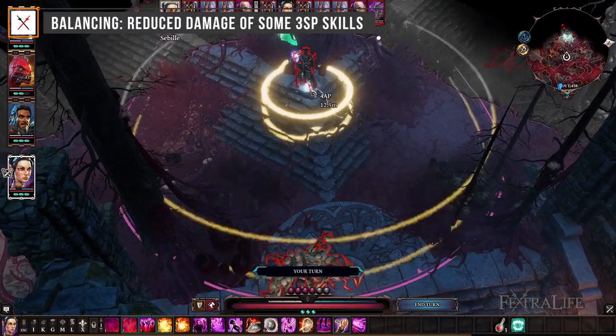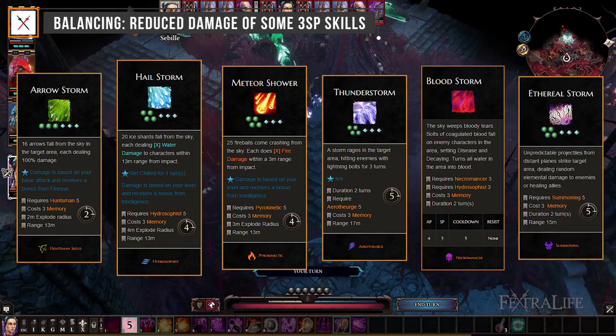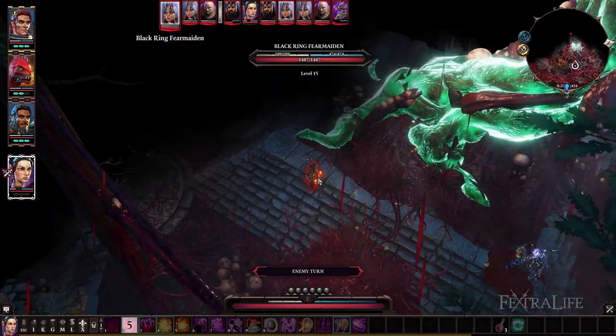Balancing: Reduced damage of some 3 SP skills. In vanilla, Arrow Storm, Hailstorm, Meteor Shower, Thunderstorm, Bloodstorm, and Ethereal Storm are frequently cited as win buttons that lead to one-shots. There was room for nerfing without making them any less fantastic.